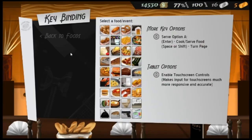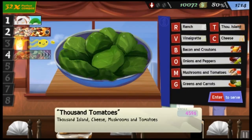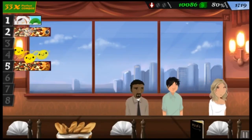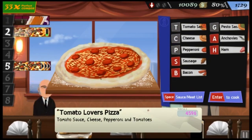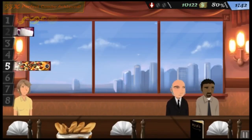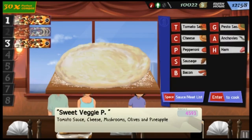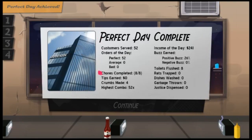Good news is the controls are rebindable, and it is an extensive list, so you can change the key bindings of just about everything. The point of the game is to serve food in the right amount of time so customers don't get upset and leave. When you serve an order, you're given a rating: perfect, okay, or bad. Getting multiple orders perfect results in a perfect combo, and if you make every order in a day perfect, you get a money bonus.